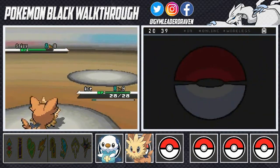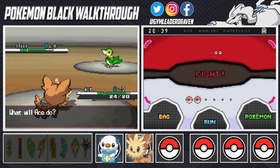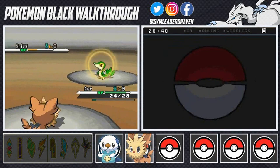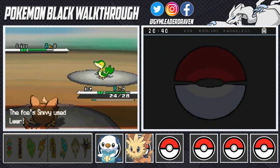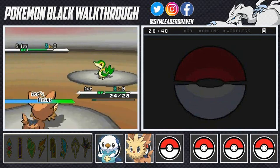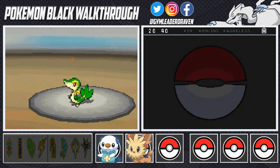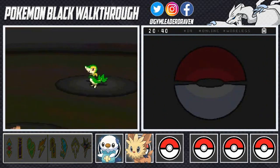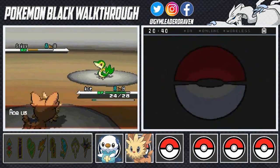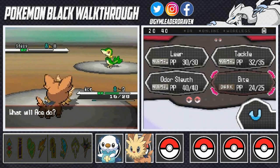Snivy is strong against our Oshawott so we'll stay away from that and use Ace with a Bite attack — hoping to make it flinch, but it didn't. This is gonna be a battle of attrition so let's go with Tackle. Cheren has equipped his Pokemon with a Citrus Berry and is trying to lower our stats. Meanwhile Ace picked up an Orange Berry via his Pickup ability — nice! We need to finish Snivy off quickly; Tackle nearly finishes it.